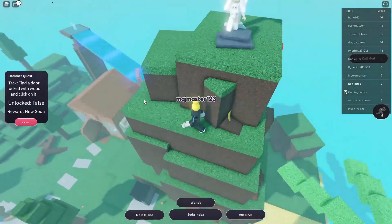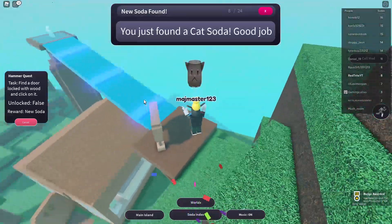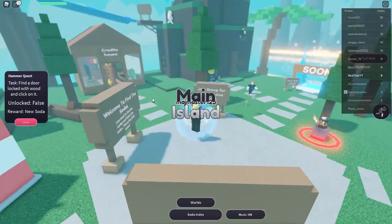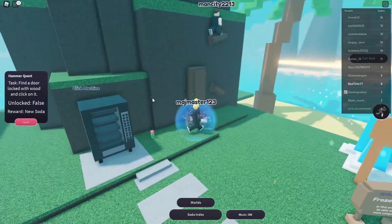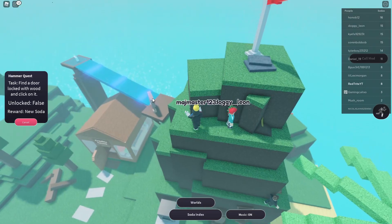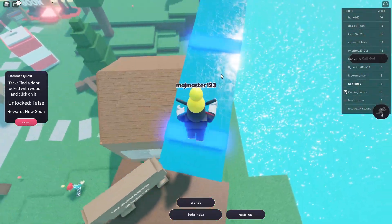There's actually another soda up there which is really hard to get to. I think it's kind of easy because we only have to jump over here, and here, and over the hill — boom! Oh, it's actually not that easy. We got the icy soda! This is basically how we get the ice soda.